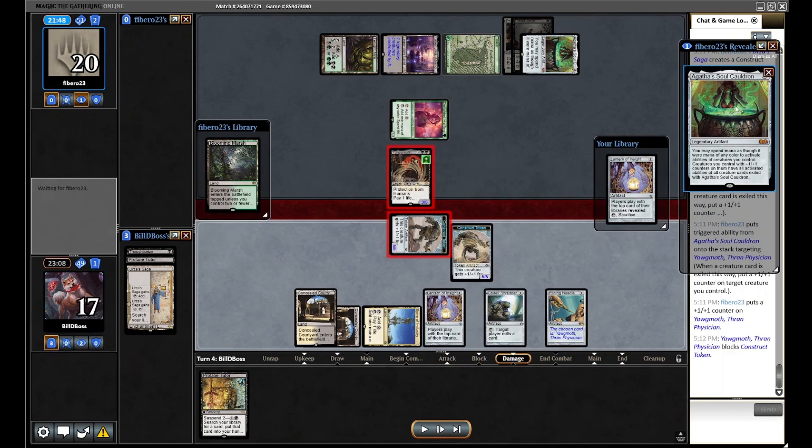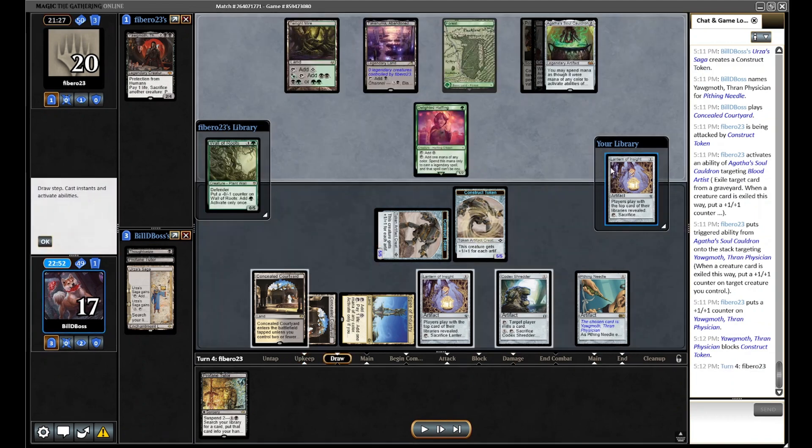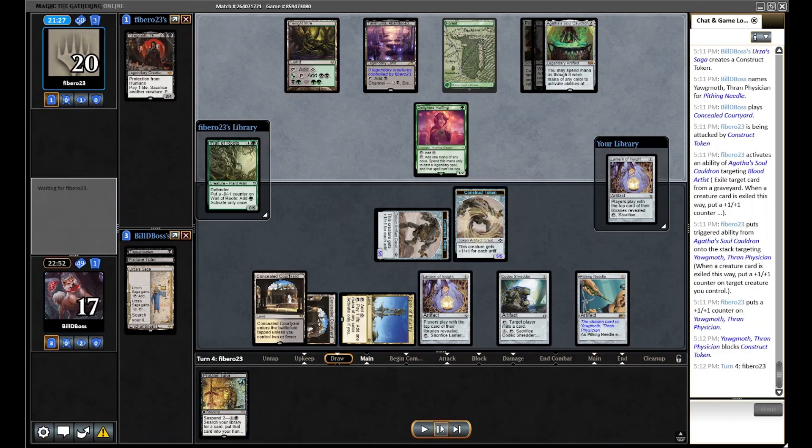They go for the chumping-with-Yawgmoth line, but we're in a very commanding position. Next turn we make two 6/6s and suspend the Tutor. We can mill the Wall of Roots — they have only one chump blocker. Yawgmoth needs a critical mass of creatures to get going, so we're lucky enough to steal Game 1 from Yawgmoth.